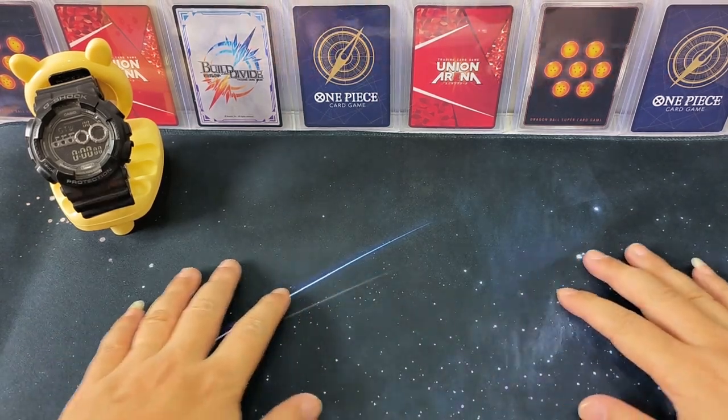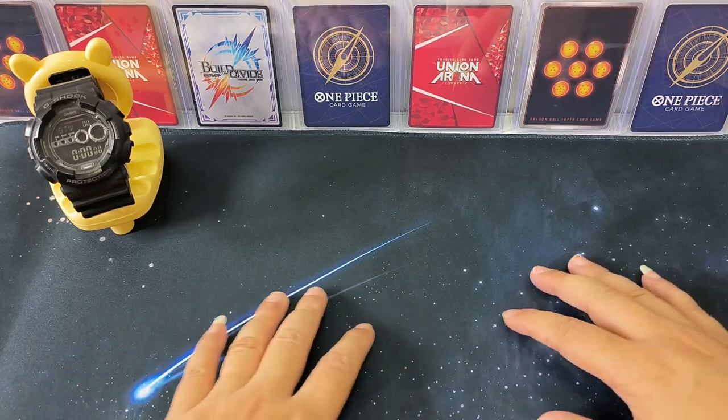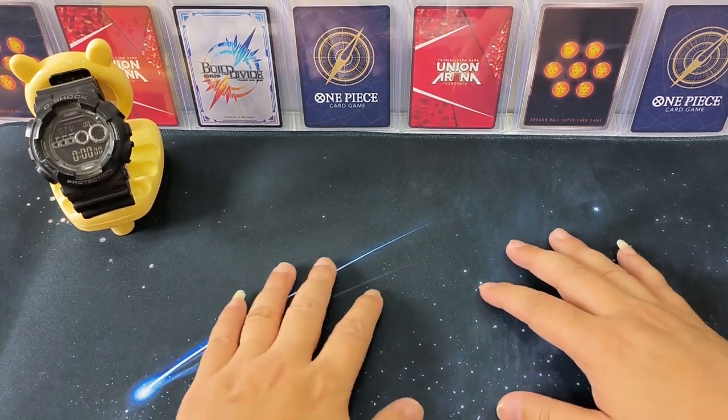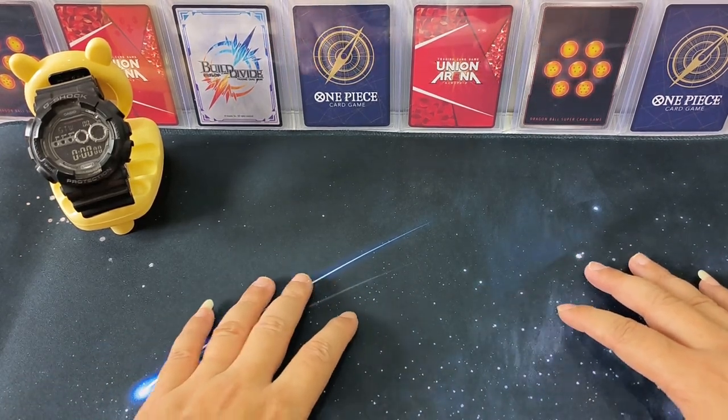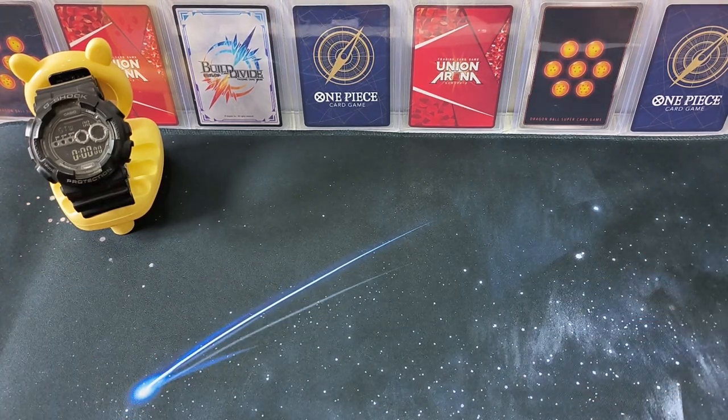I just want to show you my new paper map, black color with an outer space design, so that next time when I put the card on display, the card may look more prominent.